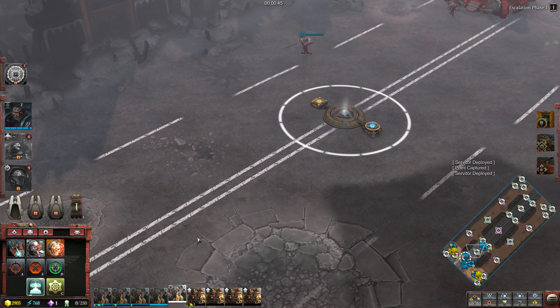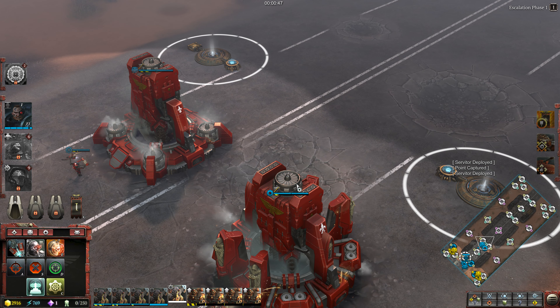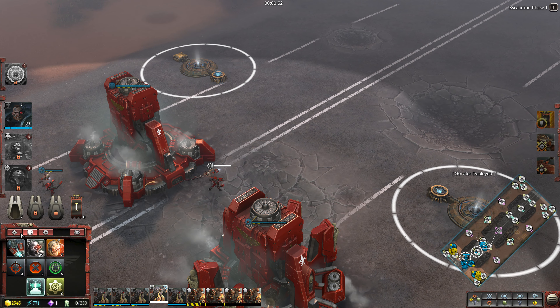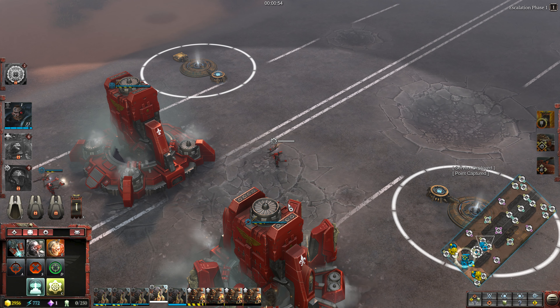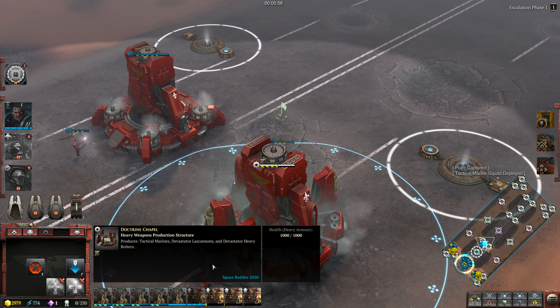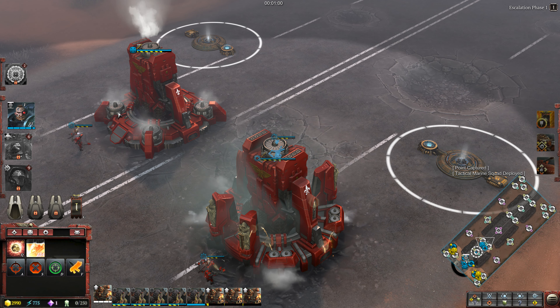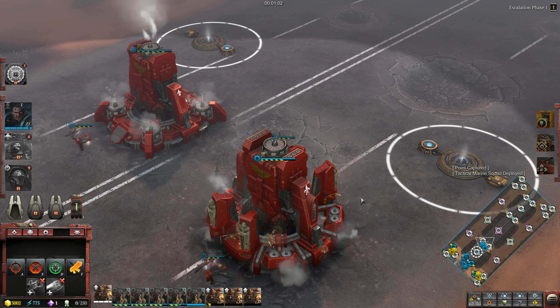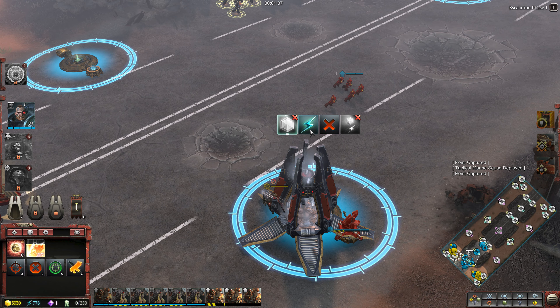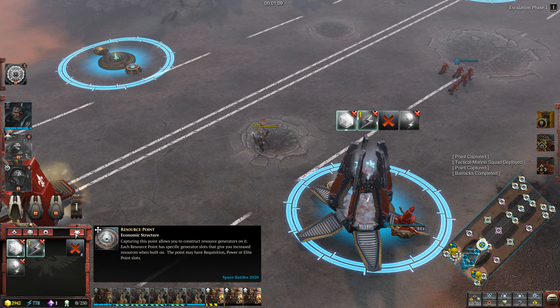Alert. Servitor ready per master's desire. Input task. We've captured a point. Building recommences. Tactical marine squad deployed. We've taken a resource point. Barracks completed.